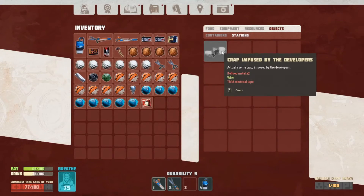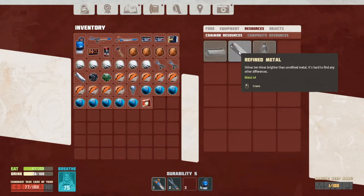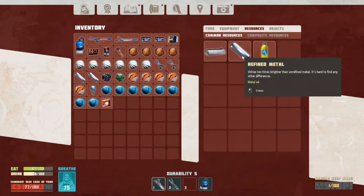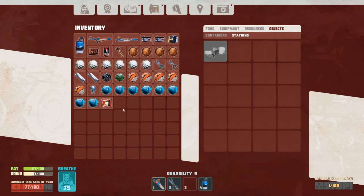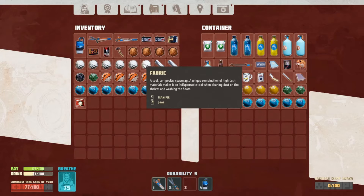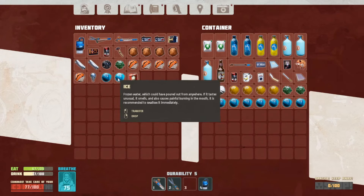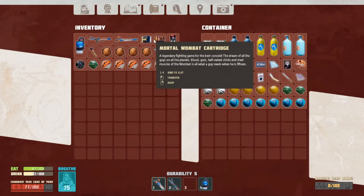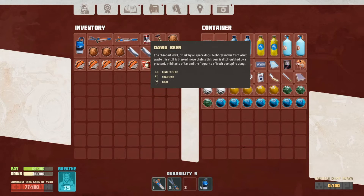It is taking us way too long to make these. We need refined metal which we should be able to make now. And then we need thick electrical tape - so we still have to find that electrical tape. Let's put some stuff in storage. I feel like we're getting somewhere now though. We transfer scissors, fabric, a light bulb, ice, and a gamepad. We find 'male potency tablets' - the description says as a kid the narrator thought they were candy, leading to uncontrollable vomiting and diarrhea at the same time. That's funny.